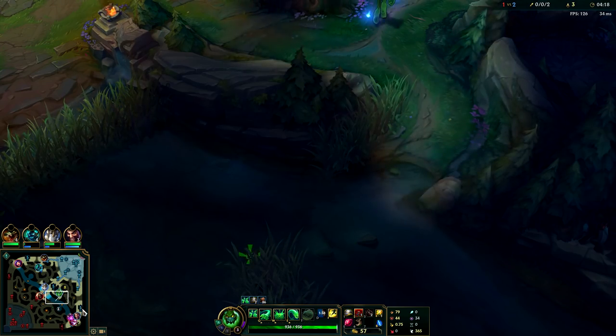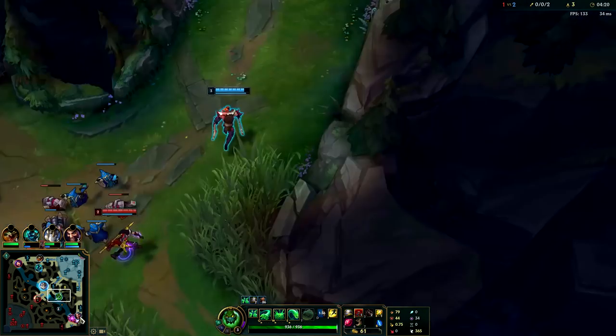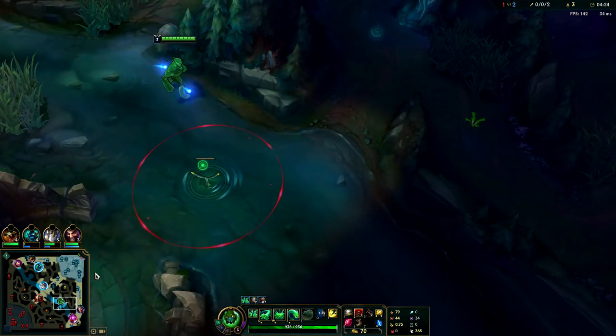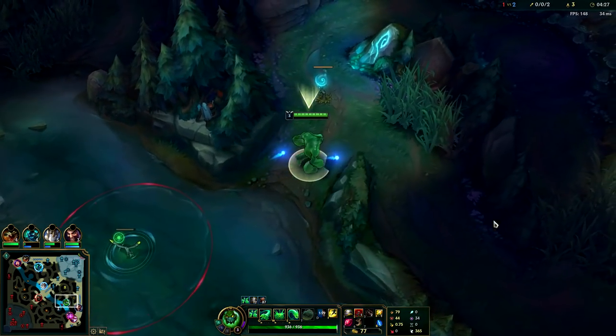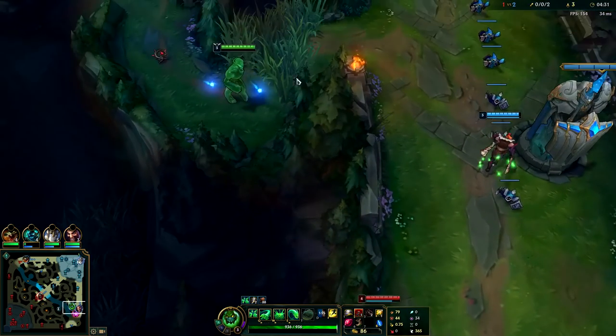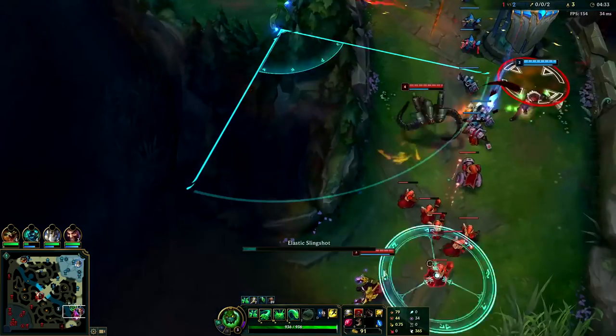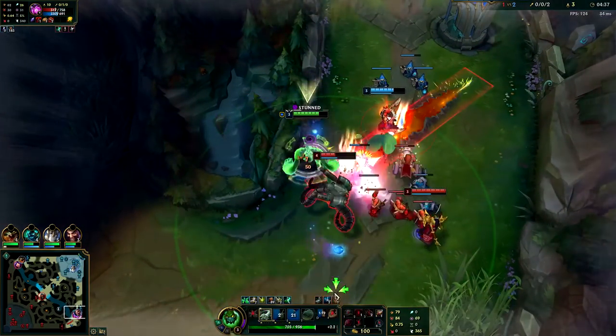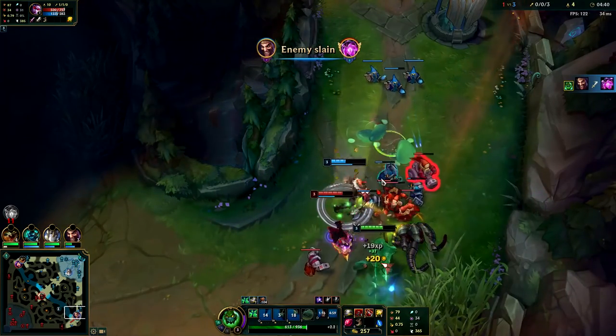If you have a mage laner Knight's Vow is kind of bad, but if you have a strong AD carry it gives a lot of value. I ran neutral thinking I might roam mid — Galio is backing off — so now I can run bot. I'm going to get to my bot lane roughly eight seconds later than normal, not too bad. I'm going to E over the wall here; if they push up too far it's really easy to land.